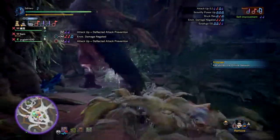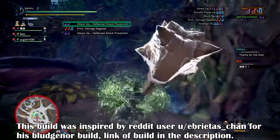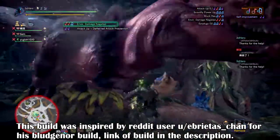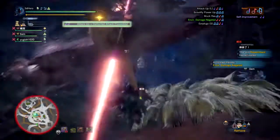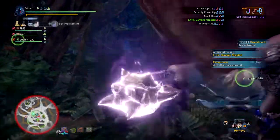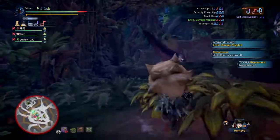Greetings everyone and welcome to another latest mix of build videos for Monsters of the World. Today's build will be diving into using the Heavy Bonehorn 3 Hunting Horn and creating a fantastic damage set that utilizes the Diablo 2-piece bonus, its songs, and its chaos effects. It's great for team play or solo play. Today's set is called the Bludgeoner build.